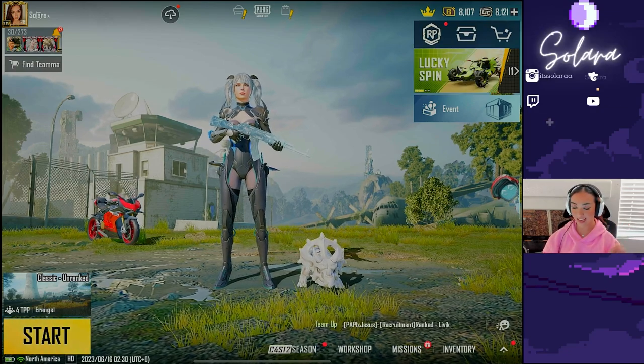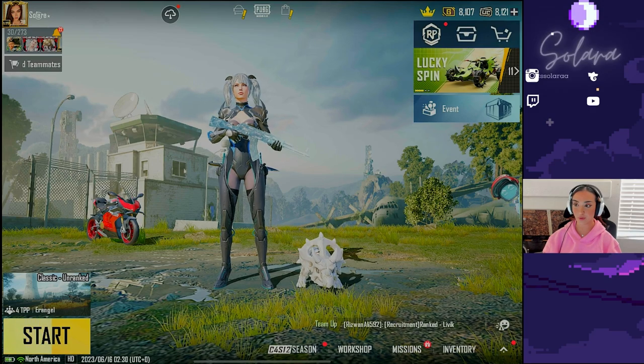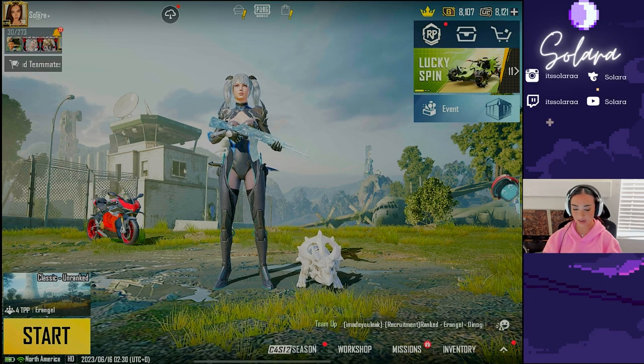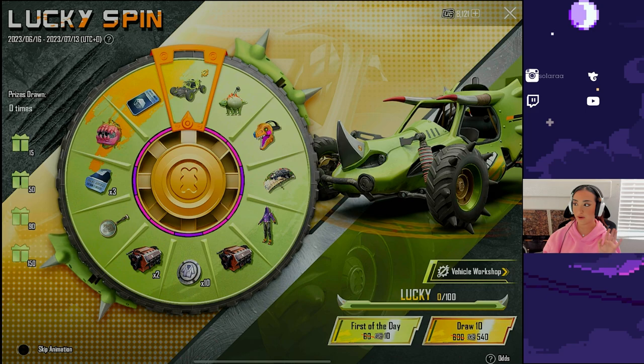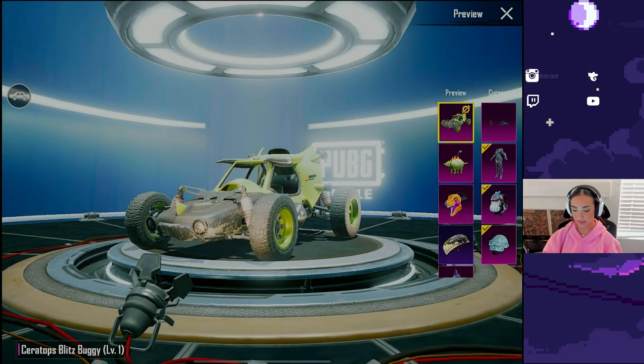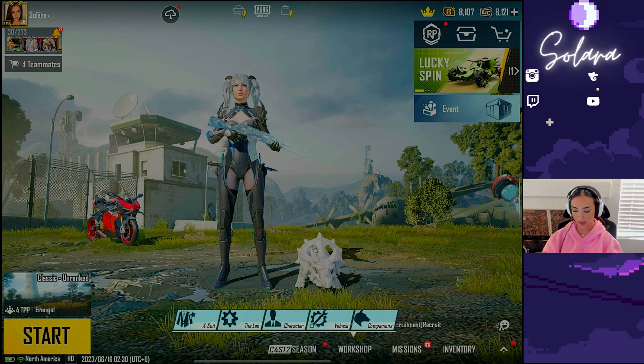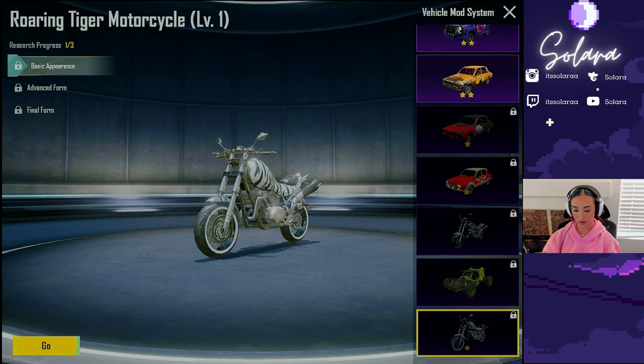Hello everyone! So today we have a brand new Lucky Spin. The new upgradable buggy is here in PUBG Mobile — if we go here, it is so cool. This is the brand new Ceratops Blitz Buggy. Now let's go ahead and quickly go to the workshop and see what we got going on.